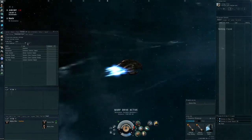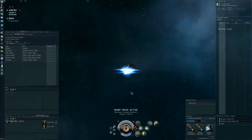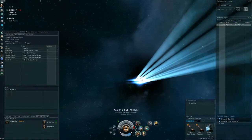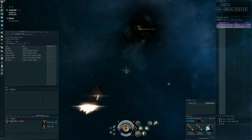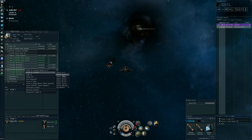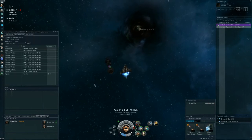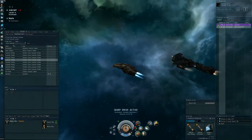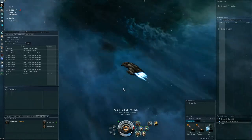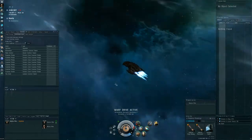Now we've got probes on dscan — so there is someone else in system. That looks like Gallente space. High security space — yes, it's Gallente space. So number one, we can exit if we want. Do we want to check the other wormholes? Yeah, yeah. So I'm warping at 20 to wormhole two. If there's a PvP chance — it's a core scanner probe, it could be someone that came in from somewhere else. What I also want to do is warp to planet one just to see — that's often our reflex. If you're quickly doing a wormhole, go to planet one and scan from there.